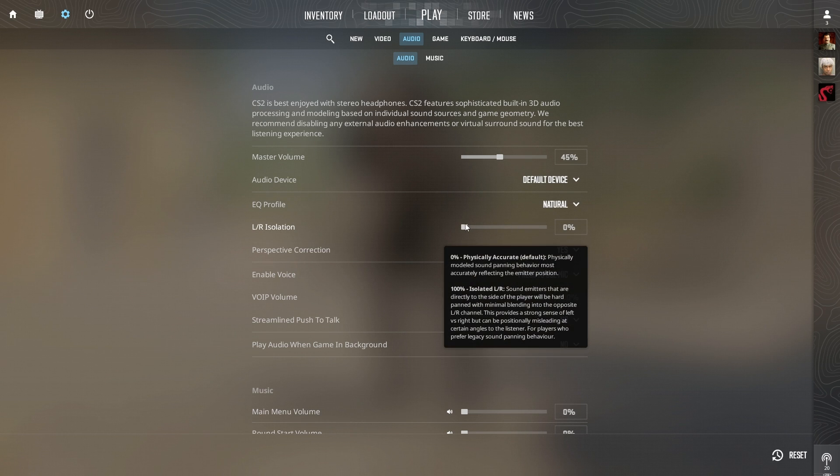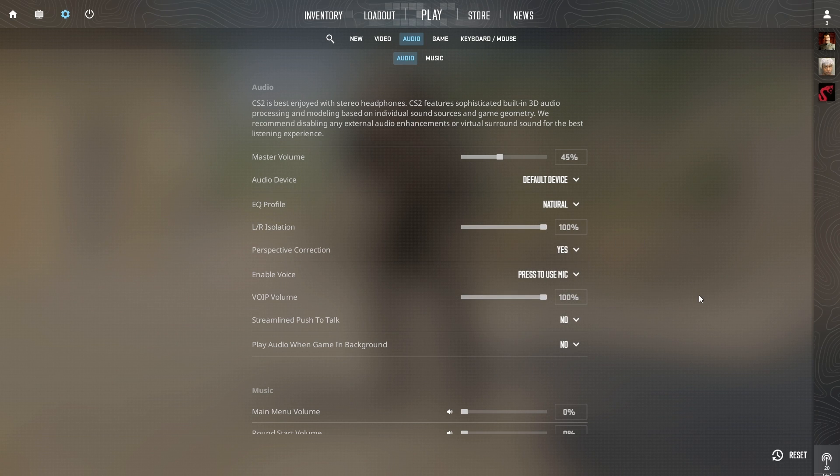Left and right isolation: 100%. This ensures a strong distinction between left and right. Perspective correction: No. Sound sources at the edge of your field of view will sound distinctly panned to the left and right respectively.